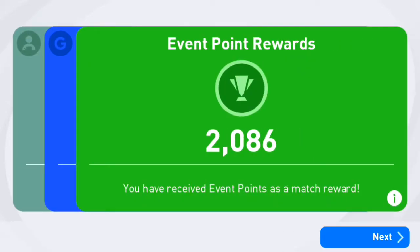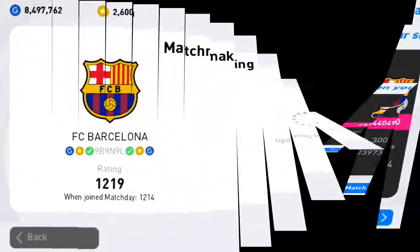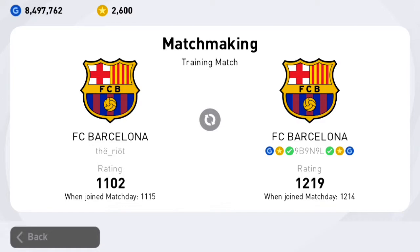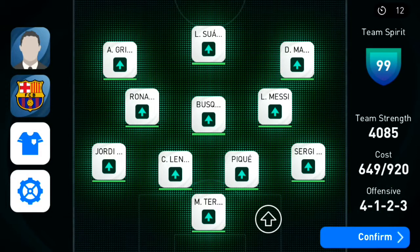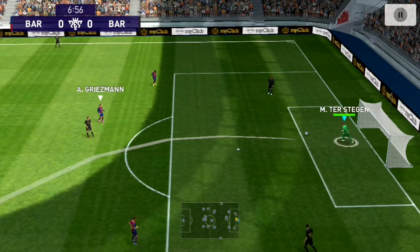Five rating points earned and 2086 tour event points. Here we go for the second opponent in the match day. Loading up — the opponent is 1102 rated. He has almost a full Barcelona team as well. His team strength is 3574, almost 500 lower than mine.